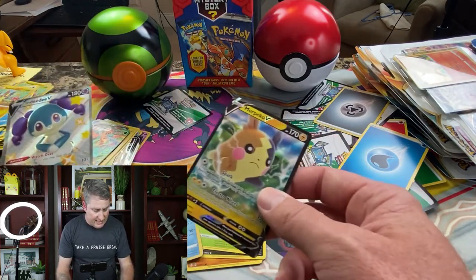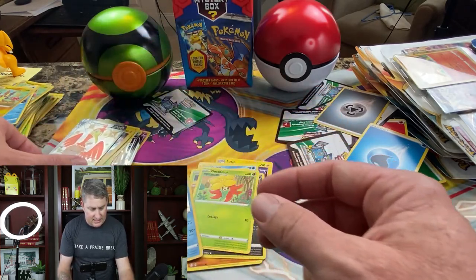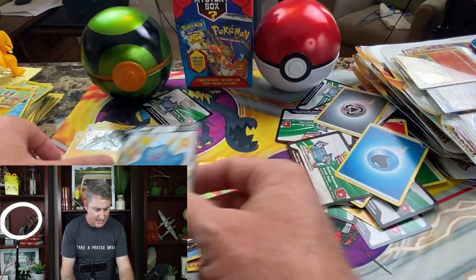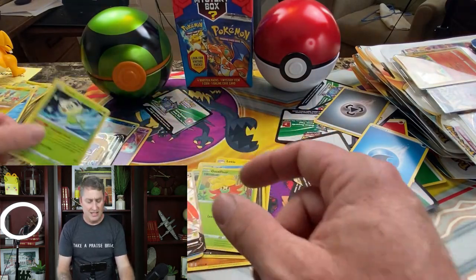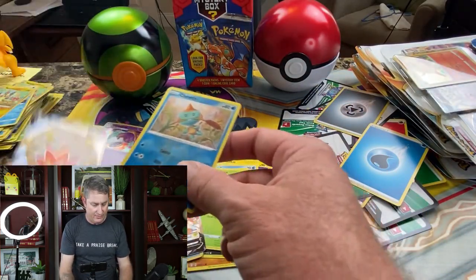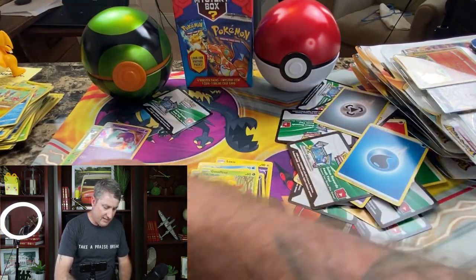Let's look at what we got — a Morpeko V, an NDD V, a Delmise VMAX, the promo Cramorant V, and how about this Ditto V? Let's go! We got a bunch of shiny cards in here too. Don't forget — Lapras V, right up on you. Love that. There's another promo. Hey guys, this is great stuff. I love getting these cards. Let's go!